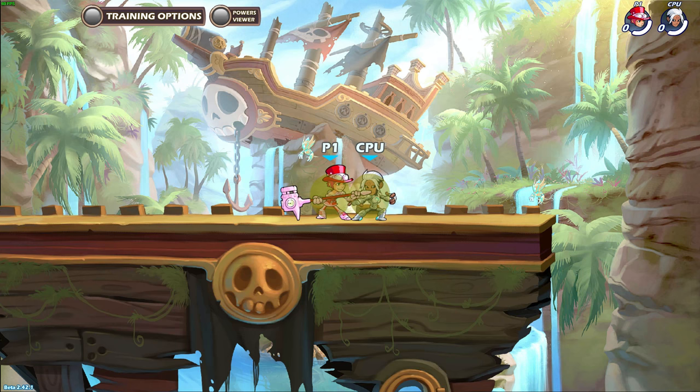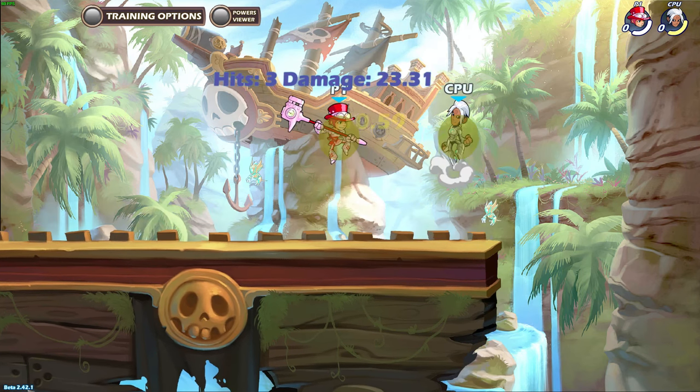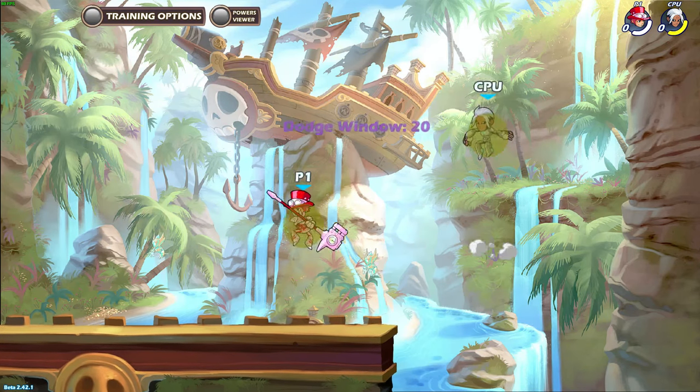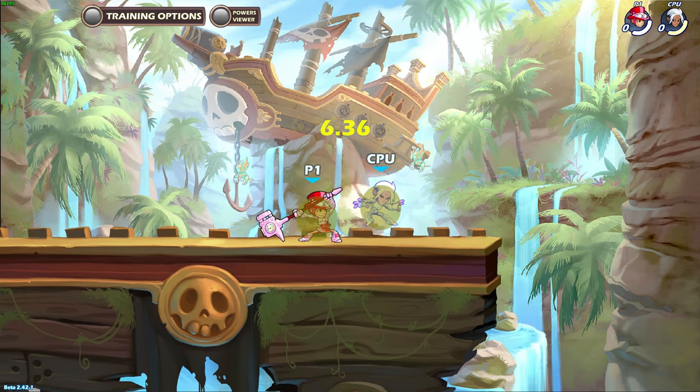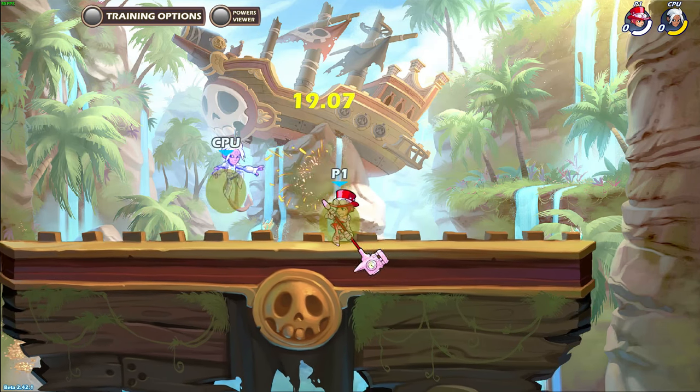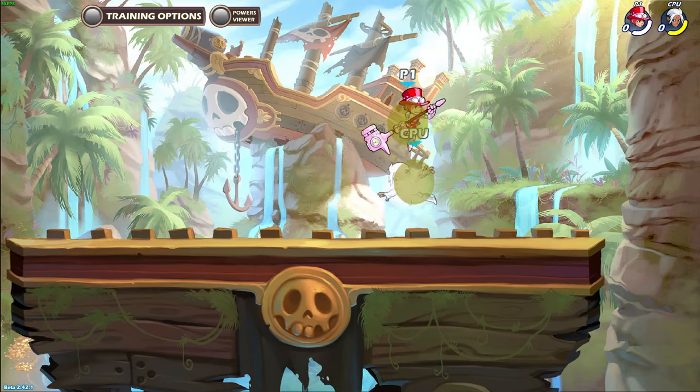Side air and neutral air are almost the same in terms of speed, so everything about weighting and pressure on neutral air can be applied here. For example, if you approach the enemy from the air and they expect the side air and try to jump up to avoid it, then you can jump before using side air as well. Or if they dodge behind you, you can turn around and use side air.